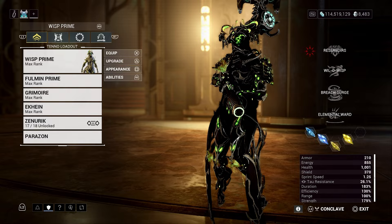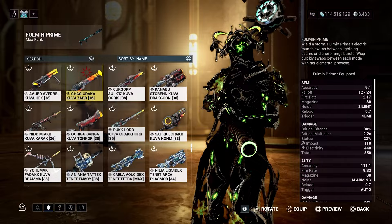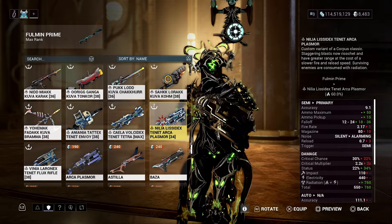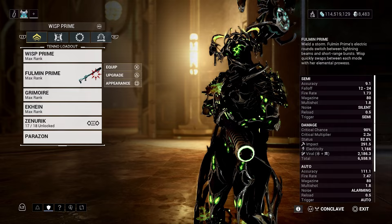A weapon I like to use to speed run through the Extermination missions is Fulmin. You can also use Tenet Arcaplasmore, which is another great weapon. But I'm going to be using Fulmin because Fulmin doesn't need ammo — it recharges. A rechargeable weapon is honestly way better than a weapon that runs on ammo.